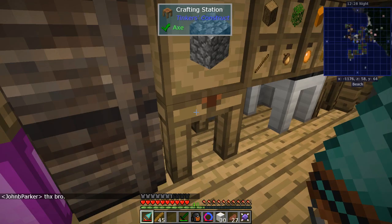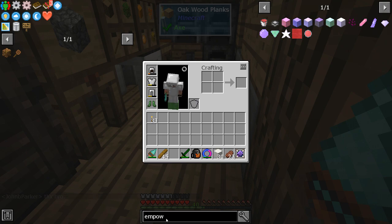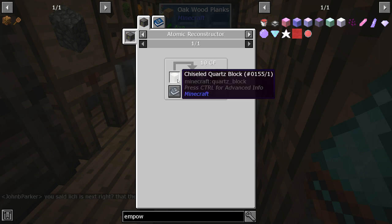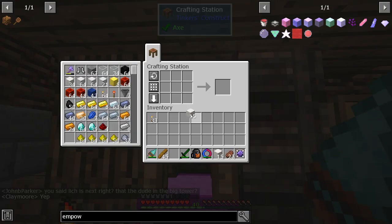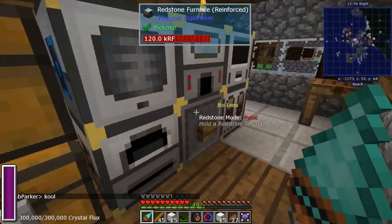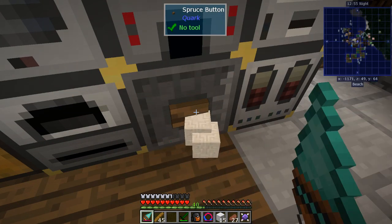The blocks of quartz — I can't see it right there — these things right here are chiseled quartz, and you can make chiseled quartz by doing slabs. So we'll just get our 30 and go like that, and then we've got chiseled quartz — make slabs, stack them up.